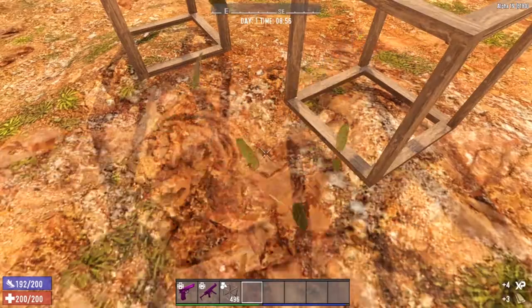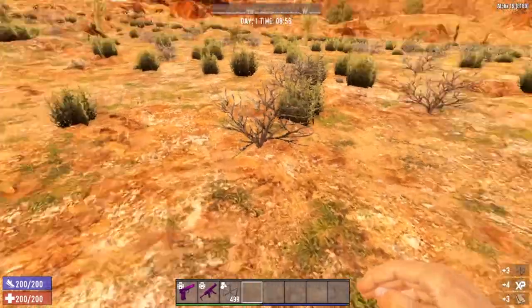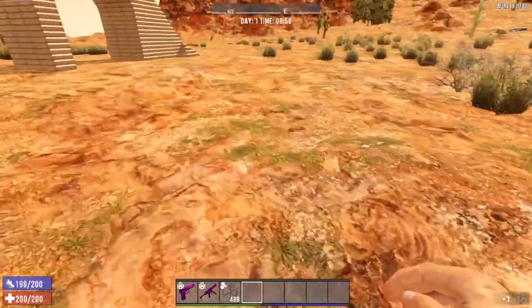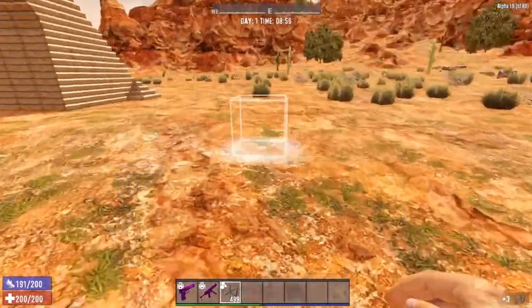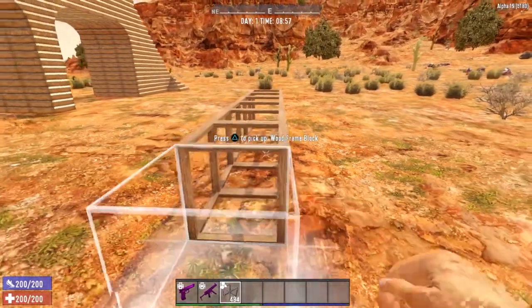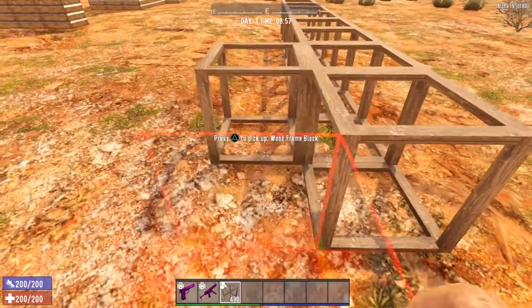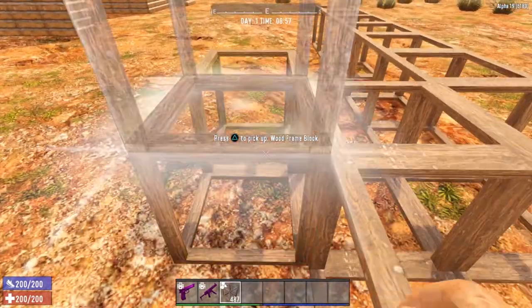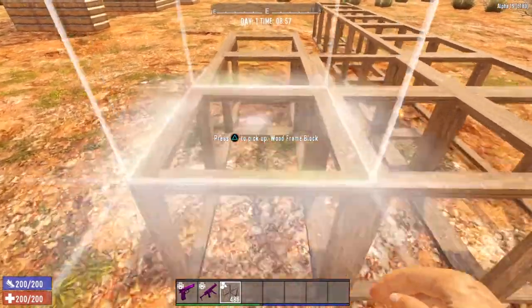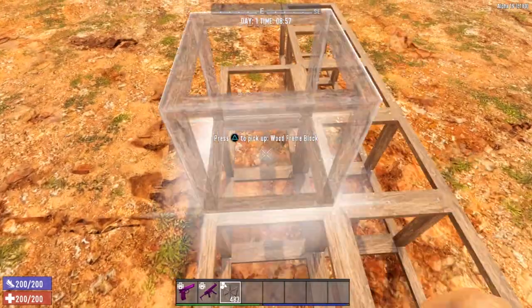These woody bushes, stones, aloe vera, yucca fruit — that kind of stuff you actually do have to punch. But it's a good idea before you start building to just take some frames and level out the area. It'll make your building a lot easier to do. Plus, it looks better. Just toss down some frames and level off that ground before you actually get to building.